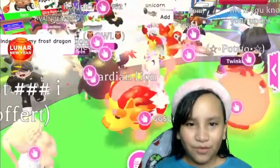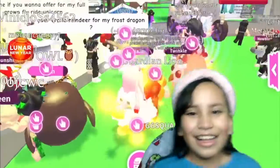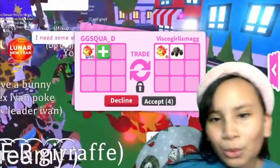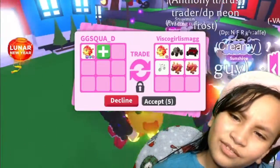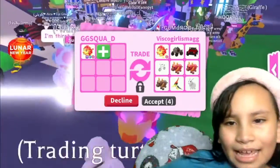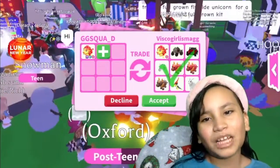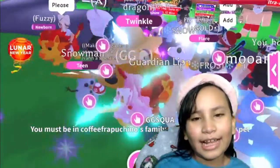We just got another trade request — a Rideable Guardian Lion, a bunch of vehicles, two Lunar Oxes, a little rabbit, a dinosaur, and a regular Ox. Very nice, but I want to see what other people will offer for this Mega Flyable Rideable Guardian Lion in this server.